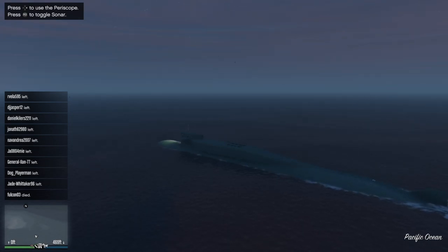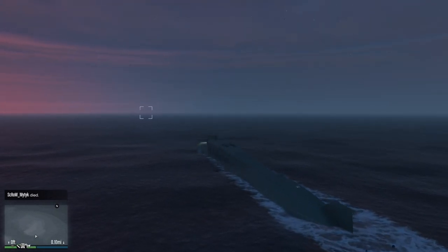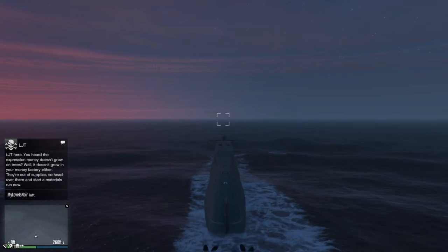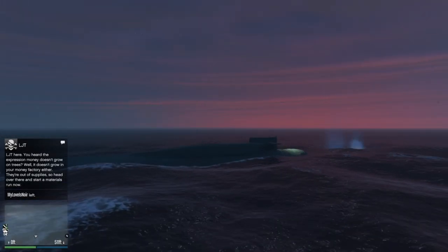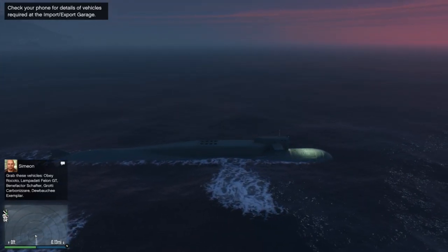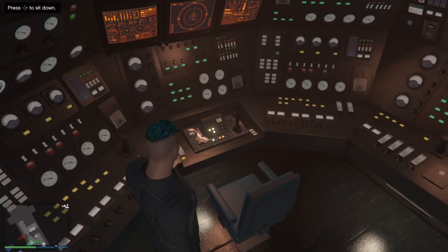To go underwater hold X, to go up hold square — this is for PlayStation. The controls will show top left the first couple of times. To fire a torpedo, press circle — you can't really see them because they're underwater, but you'll see a small spark. If you have the sonar system, press R3 to scope out little chests visible on the map. Press right on the D-pad to use the periscope and look around. Press triangle to go back inside.